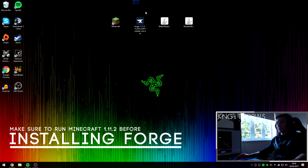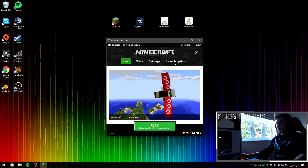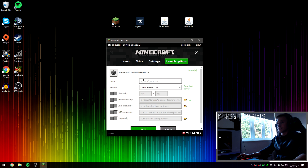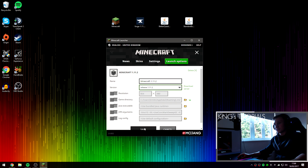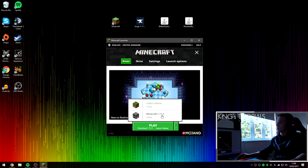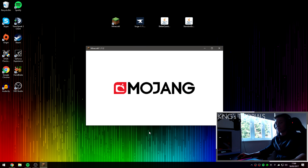Once you've downloaded all three files, drag them onto your desktop or somewhere accessible, then open up Minecraft. Once Minecraft opens, go over to launch options, make sure you've enabled advanced settings, and press add new. Name this profile Minecraft 1.11.2, go over to the version drop-down and select release 1.11.2, press save, then go back to news. Select the brand new profile you've just created and press play to download and set up this profile.